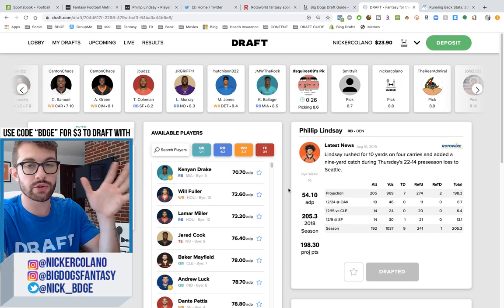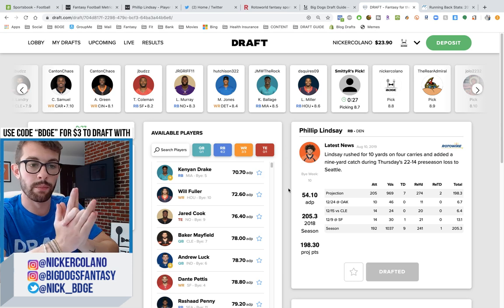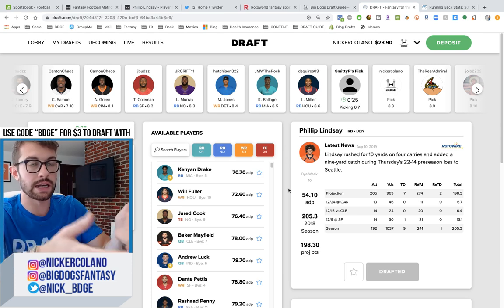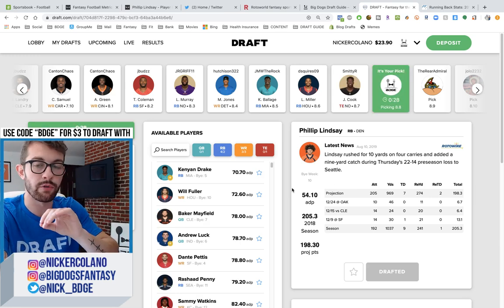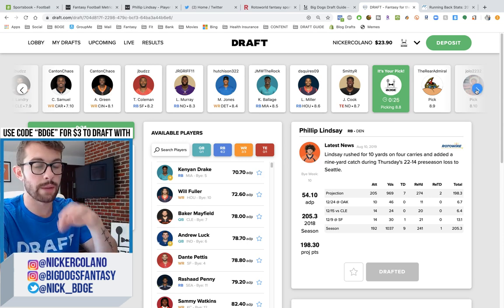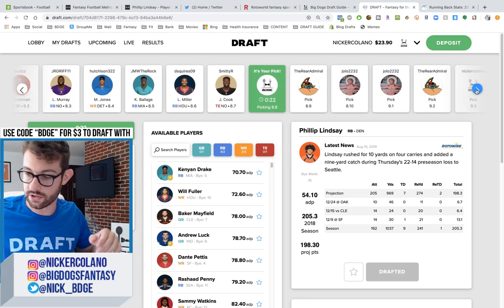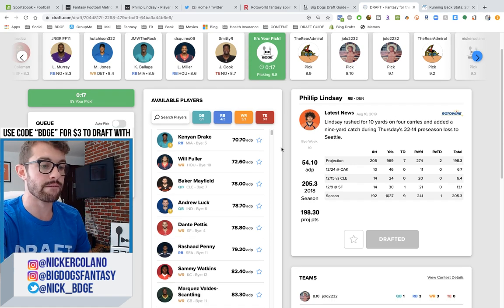What I want to know — all you got to do is drop a comment down below — is: what is your favorite fantasy platform that you use? Whether it's your high stakes league or a random league you play in — Yahoo, ESPN, Flea Flicker, Sleeper, and why? Drop that comment below and you'll automatically be entered to win one of two t-shirts plus a draft guide, which I'll give away on next Friday's video.